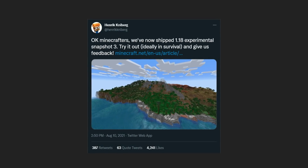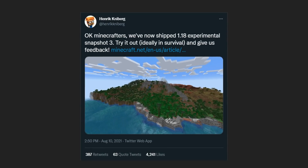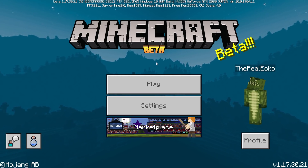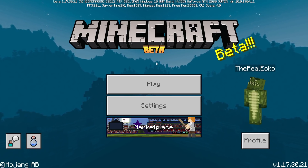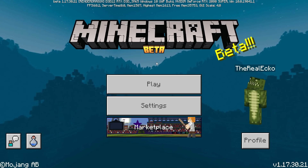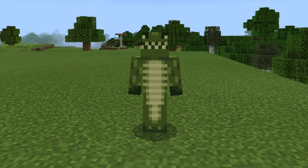There is also a tweet from Hendrik, a Minecraft Java developer, who tweeted that Minecraft 1.18 Experimental Snapshot 3 has now shipped — try it out ideally in survival and give feedback. To be honest, in today's beta we really don't have too many changes — a couple of Java parity fixes and a couple of bug fixes. Minecraft Bedrock seems to be slightly falling behind in 1.18 features, as Java had some huge world generation changes this week.